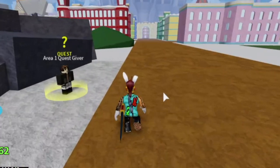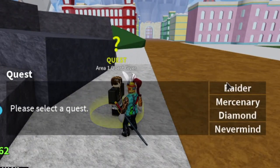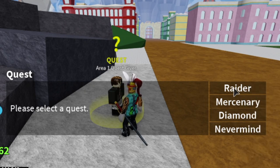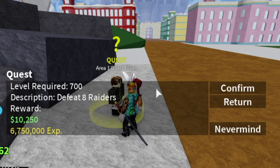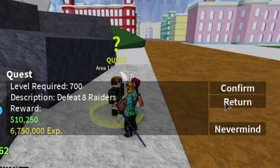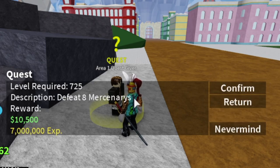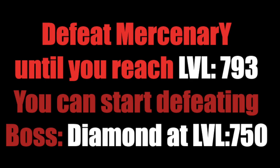The first part of the guide is staying in C1 until you reach 741. Because the first mobs here are so far apart, it's very hard to level up fast when your enemies are so far apart. So we are going to start with the Mercenaries. The effect of your Logia will start at 741. Defeat Mercenaries until you reach 793. You can start defeating the boss in this area, Diamond, at 750.